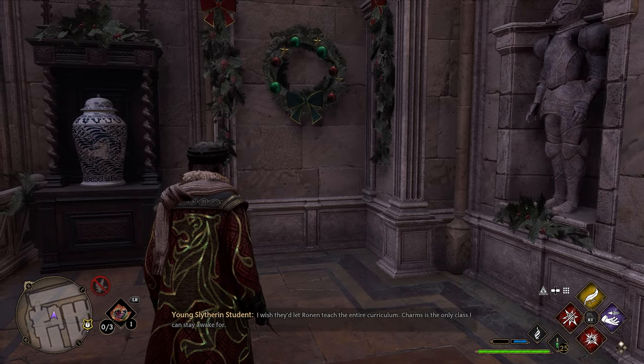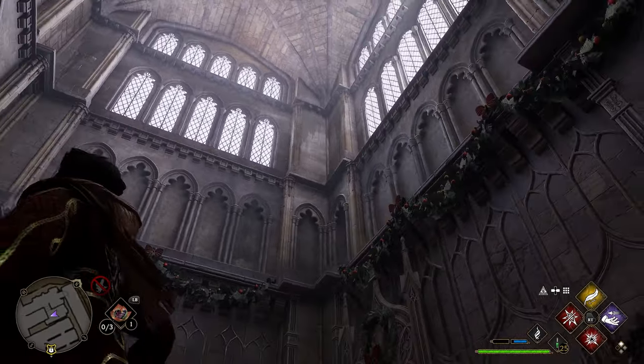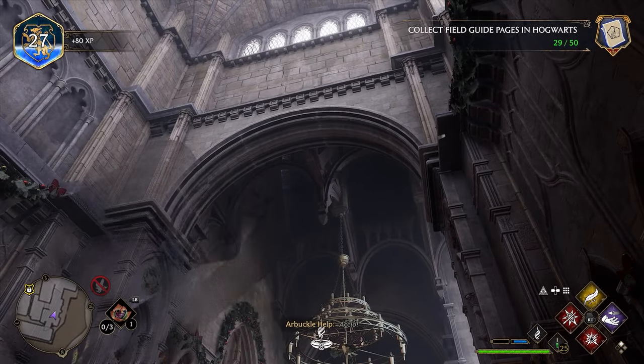After getting the page from the dragon statue, turn around and look up. There will be a page that's flying around in this room — it's directly above right now. Lock onto it, use Accio, and pull that next page in.